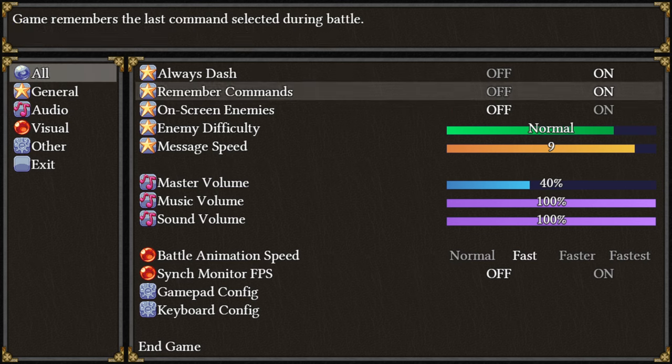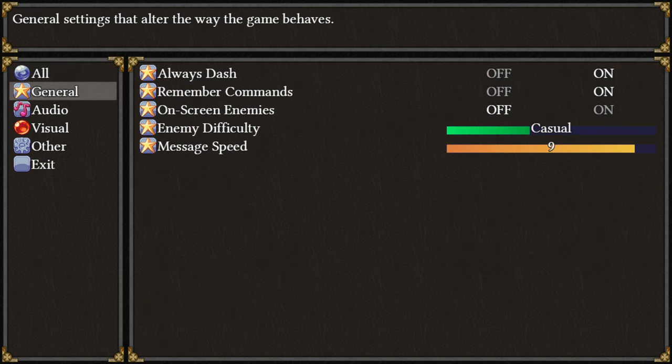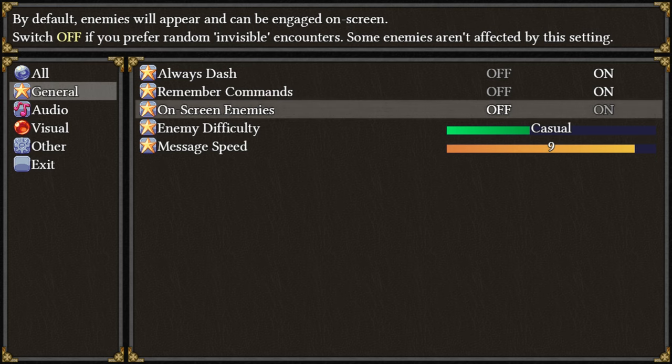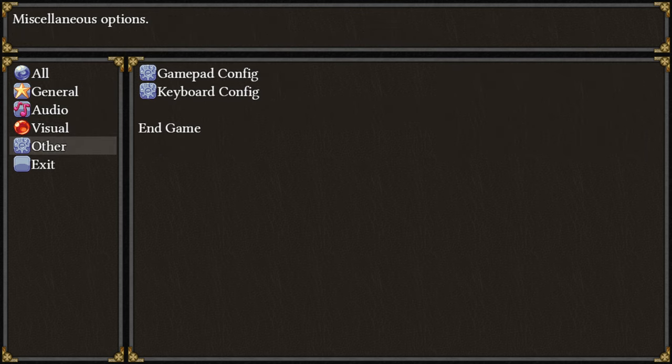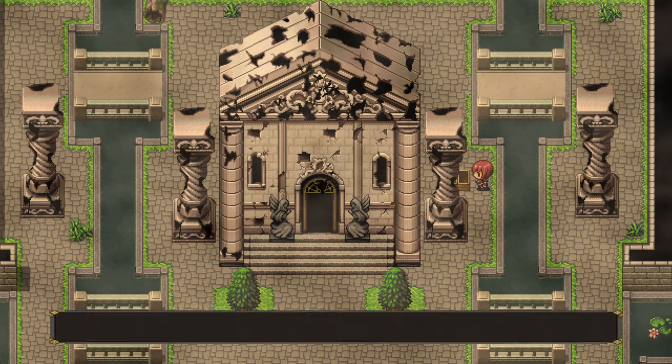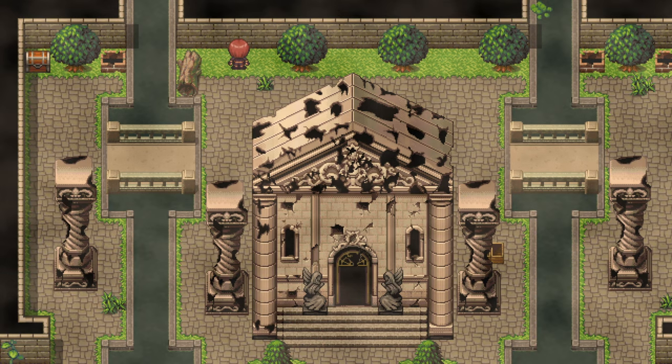We can actually set the difficulty right from here instead of going to the manual every time — that's already a huge improvement. On-screen enemies? Some enemies are not affected by this setting. What about alpha enemies? Do they get a special visual sprite on the map? You have a setting that lets us choose between random and touch encounters. Can I pick that mushroom? No, it's just there for visuals.